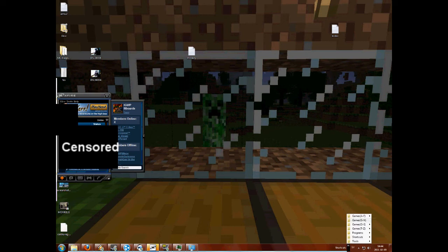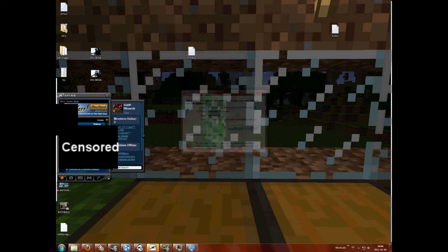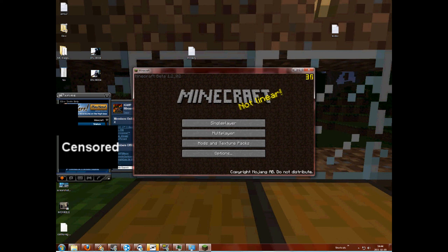Then you simply, to find out if it works, you simply start up the game. Like so. Wait a little. And log in. And if it works, then X-Fire is going to tell you that you're playing Minecraft and actually track your time. Simple. Easy. Comfortable.